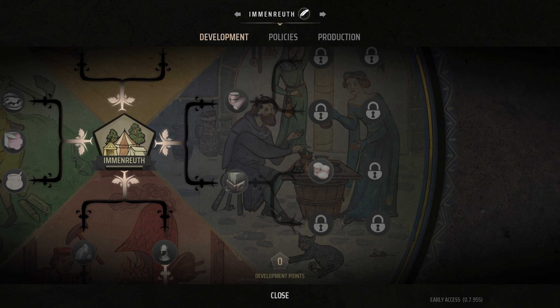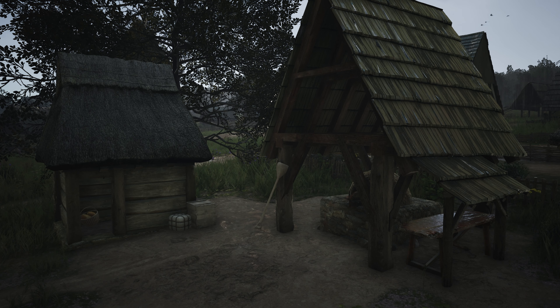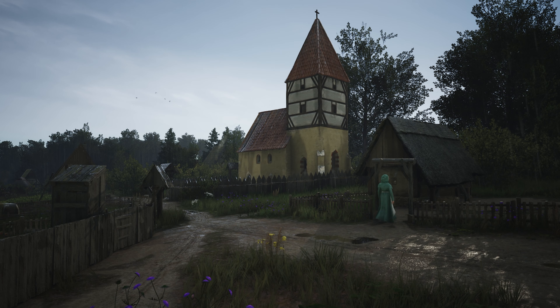One thing that is a must-have though is Trade Logistics. Regardless of the region, this is by far the best development point investment at the moment. Not only does it reduce the cost of opening up new trade routes to 25 regional wealth — for context, some trade routes cost as much as 500 regional wealth to set up — but it also unlocks the Better Deals upgrade. Trade Logistics becomes even more useful in the late game when you're seeing a lot more trading to cope with increased regional population and importing resources and commodities you can't yet create, like candles.